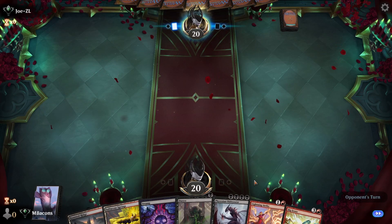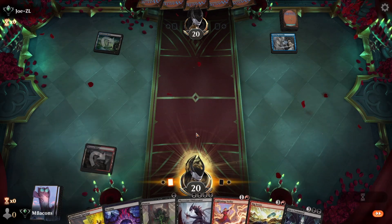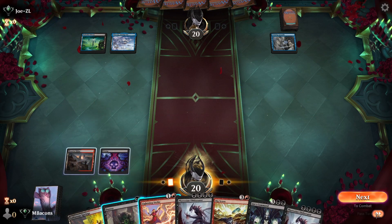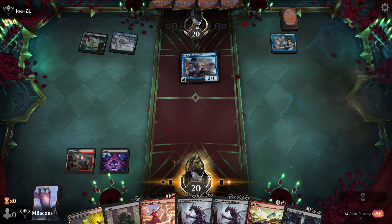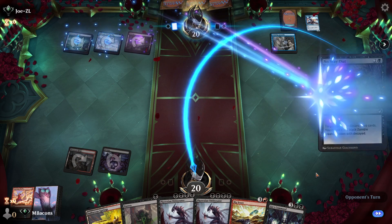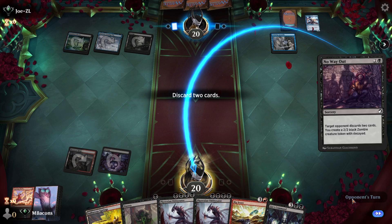Got to mulligan. We'll keep this one just because we have Gruesome Realization — not great, but we'll try it. Trying to do better at mulliganing two-land hands. This hand is almost the strategy of this deck in a nutshell. Opponent with a Training Grounds — almost the perfect curve here. Second Obliterator off the top. We're going to wait on Duress until right before we play this. Opponent flashes in a Mastermind — we're going to Lightning Strike that. Opponent hits us with a No Way Out — I'm going to pitch one of these Obliterators since we have Gix's Command in hand. We'll Big Score for the other one.